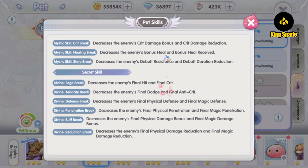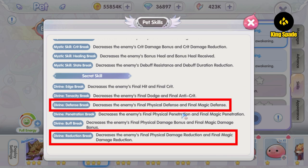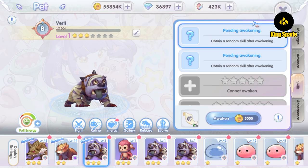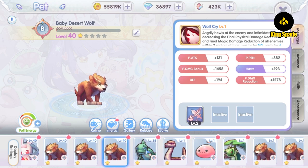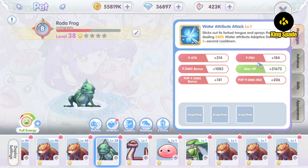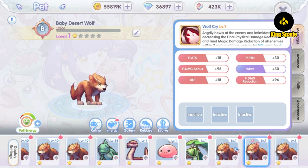The path skills I want are Defense Break and Reduction Break. Defense Break decreases the target's defense, which is good for penetration builds. Reduction Break decreases the target's damage reduction stat, so the target receives more damage, further increasing my DPS. I also have a lot of high-level paths from the old path system version, where path stamina barely lasted one day unlike the current version where it can last up to three days.